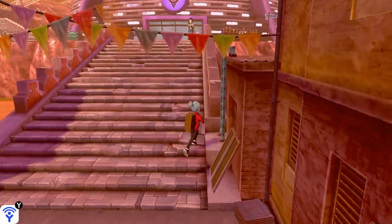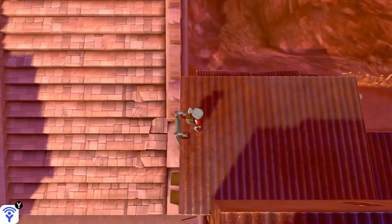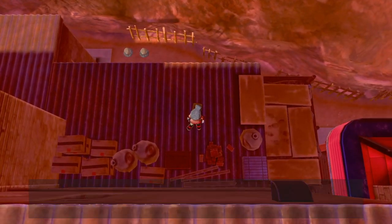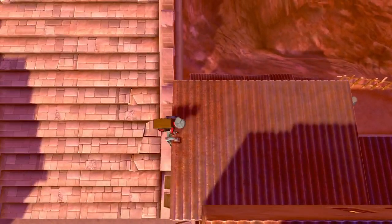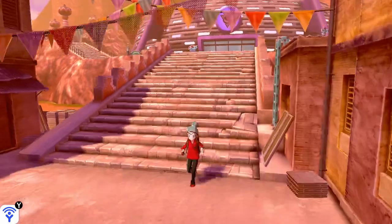So if we go up here on the stairs on the right and walk up these stairs onto the roof and head back here, there is actually a Crackpot item. I don't know why not many people have been able to notice this, or if no one has even bothered to notice there are stairs there, but that's where the item is.